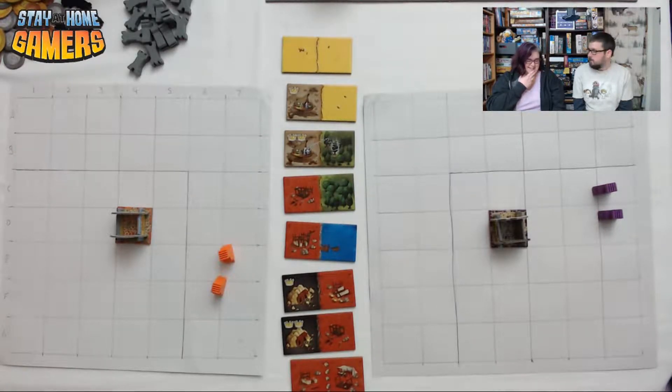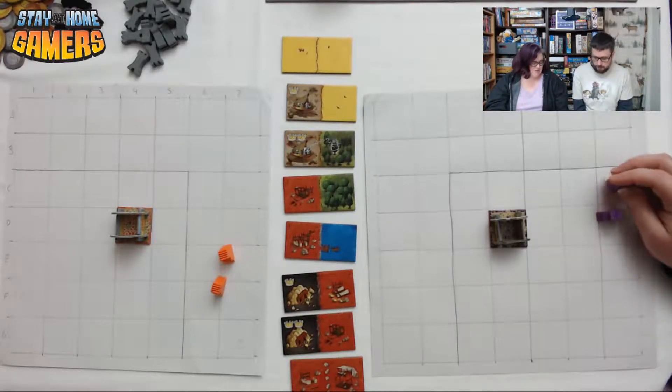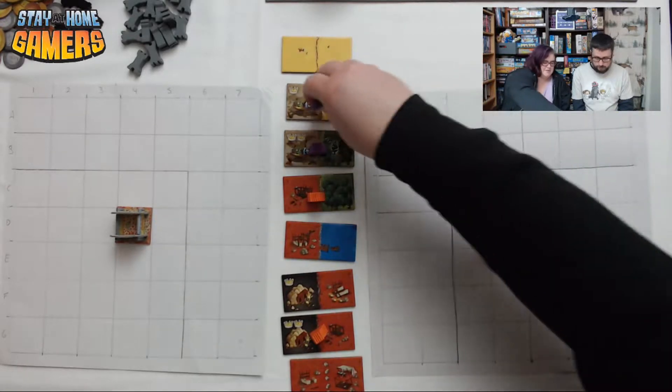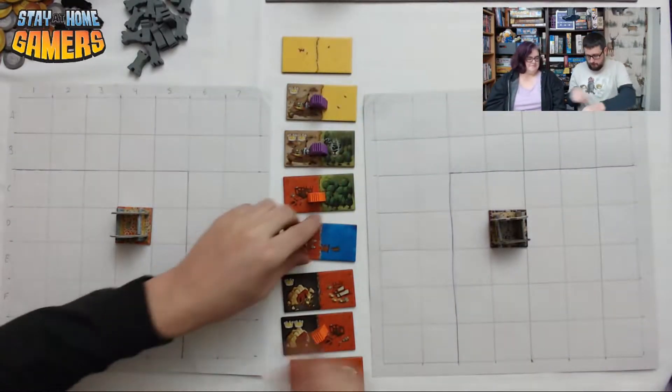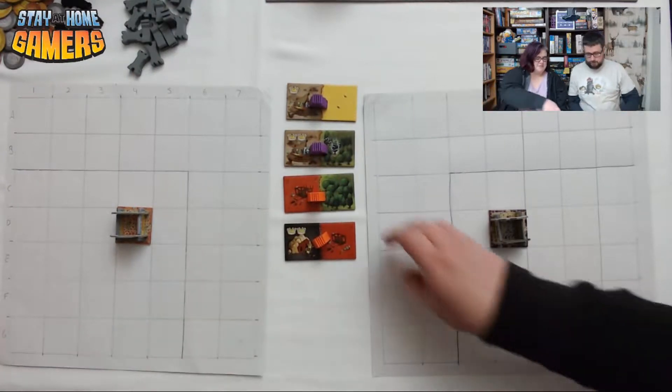We're going to add eight giants to it — that would have been a whole other layer. I'm not ready for that. No pressure. I'm going to do that. I'm scared of these. It is going to be a little interesting with table space.